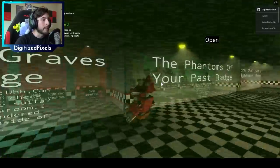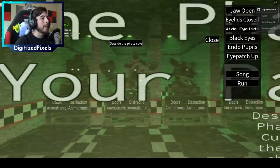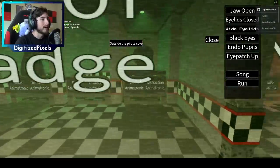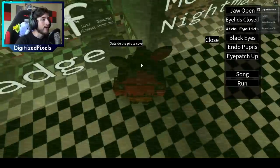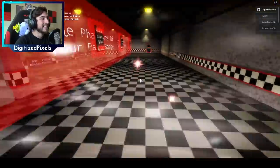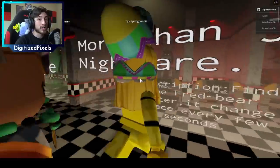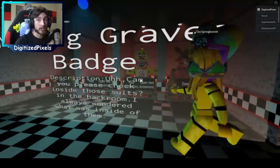Then the Phantoms of Your Past badge — these are all the phantom animatronics. I'm stuck... wake up, there we go! We got Mangle, Foxy, Puppet, and there's something I can't identify — that's interesting and creepy. Then we got the balloon boy — I'm frozen, that means I'm dead! And the final one, More Than Just a Nightmare badge — these are the nightmare animatronics. All the Chica variants look great: Nightmare Chica, Phantom Chica, and Withered Chica. I'd put ketchup and barbecue sauce on all of them!